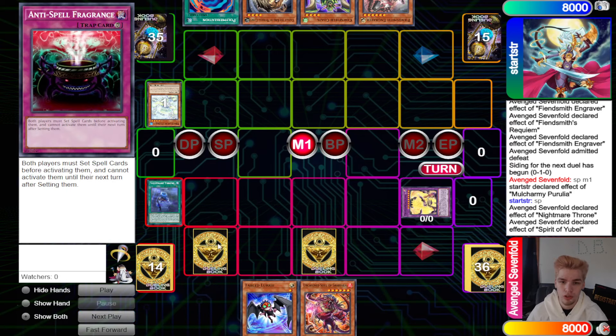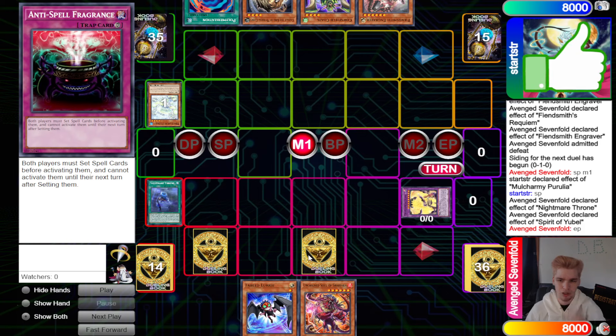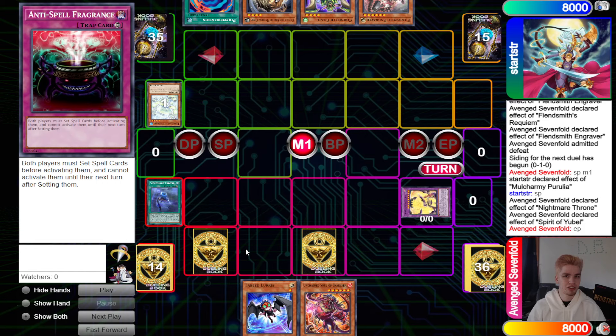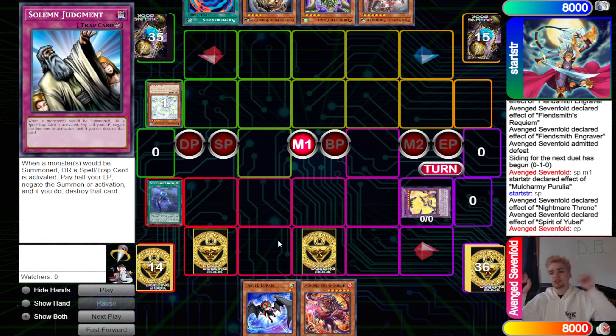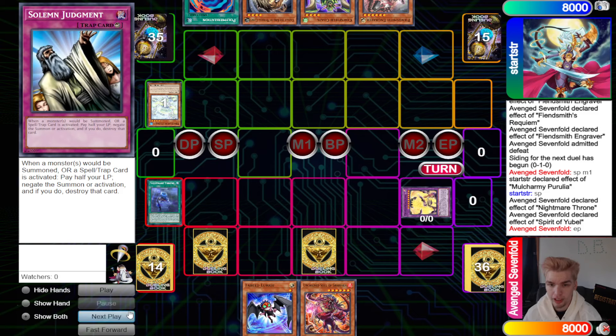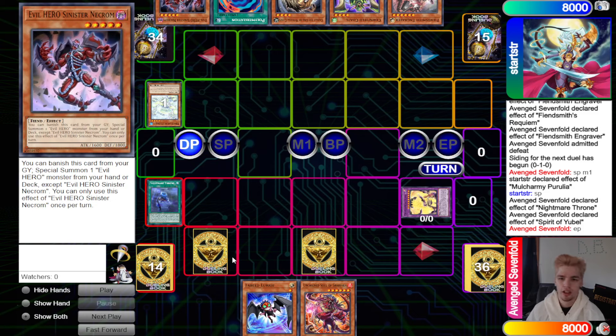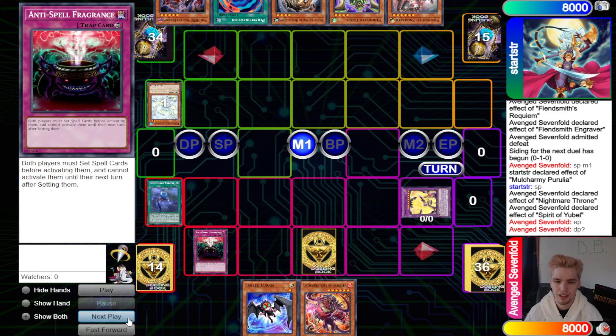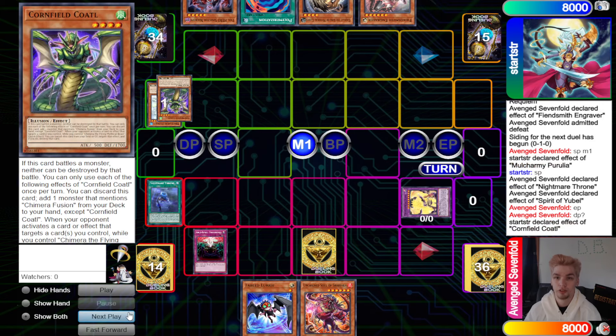We're not going to use Lurry to get into Fiendsmith stuff and set up DDD by giving them one draw — which I think is a mistake, because you give the opponent one draw and you get a really solid end board with Anti-Spell and Judgment behind it. That feels like an auto-win. They draw Evil Hero and are playing for nice follow-up. Anti-Spell activates.